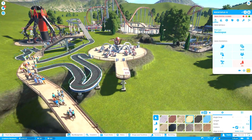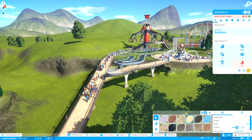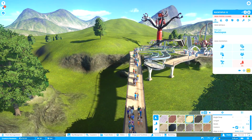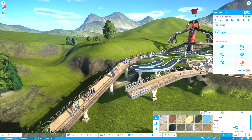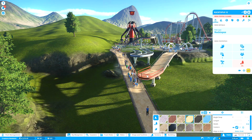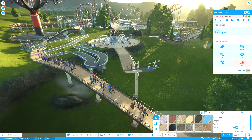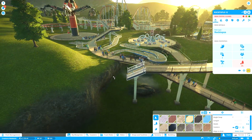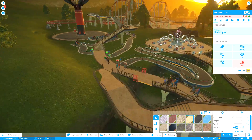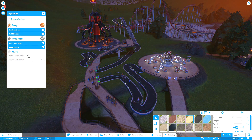Damn it. I hate how for some reason I can't connect paths like that. The clipping's going to annoy me, but forget it. Right, now we just need to hire two entertainers and attract 1,000 guests.